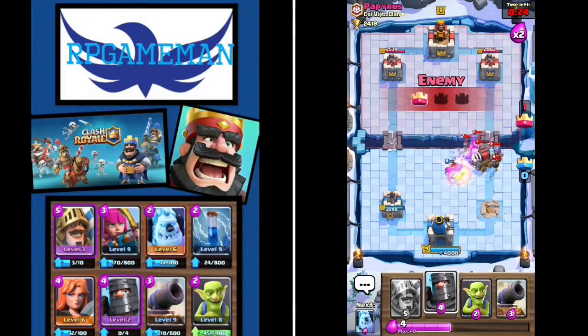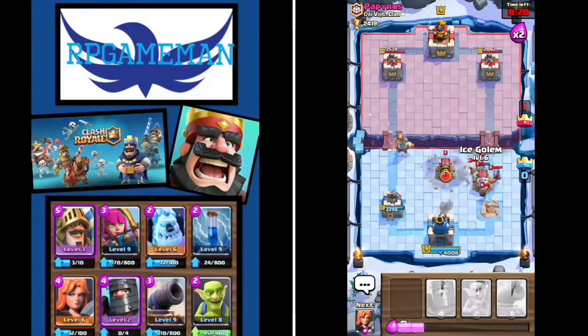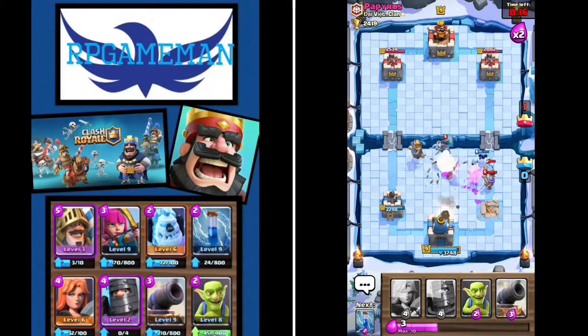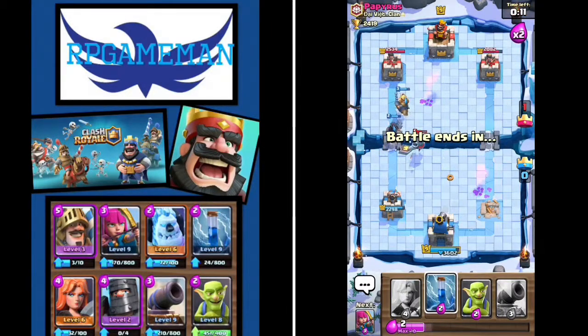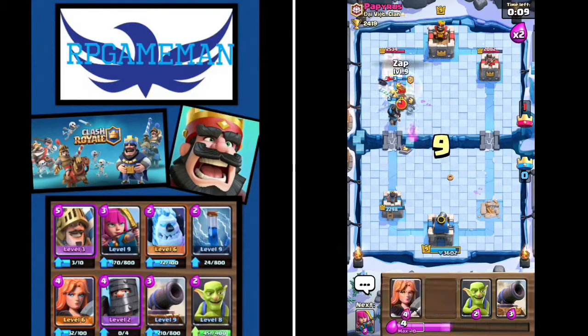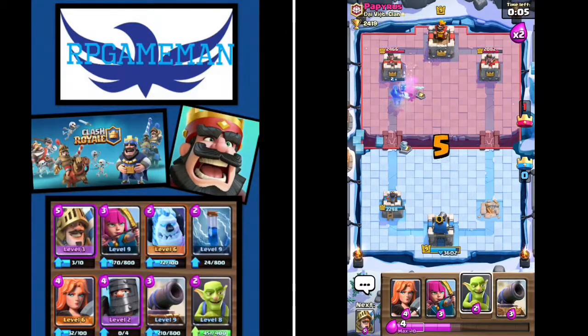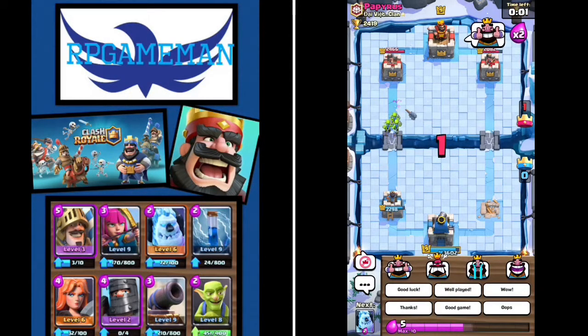And our tower's down, that's not good. Go prince, go prince, go prince - I need you, I need you on this, I need you please, I need you like badly. Come on. Oh we're not gonna make it. Darn it - well at least we got one out of three.